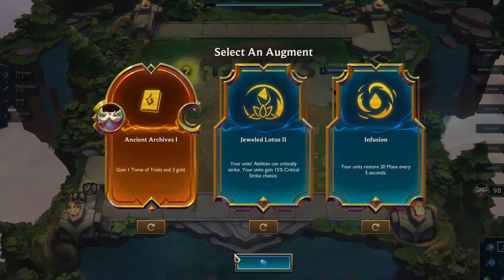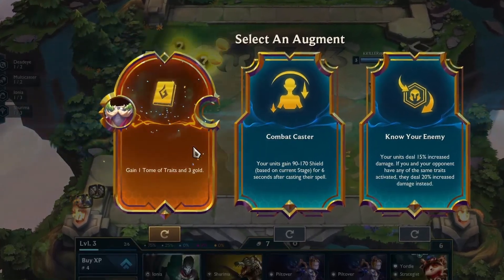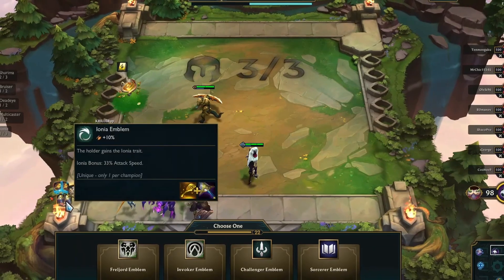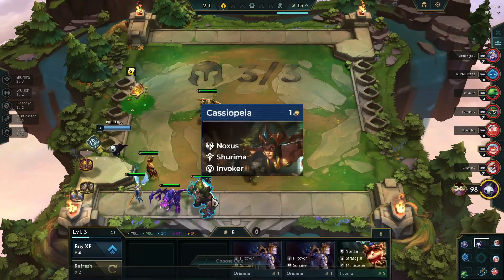The first augment I chose was Ancient Archives, which will provide a Tome of Traits. From the Tome of Traits, I had to choose 1 emblem out of 4. Unfortunately, I didn't obtain the emblems I needed. Therefore, I selected the more suitable option based on the available choices, which is the Invoker, as I'll be using Cassiopeia.